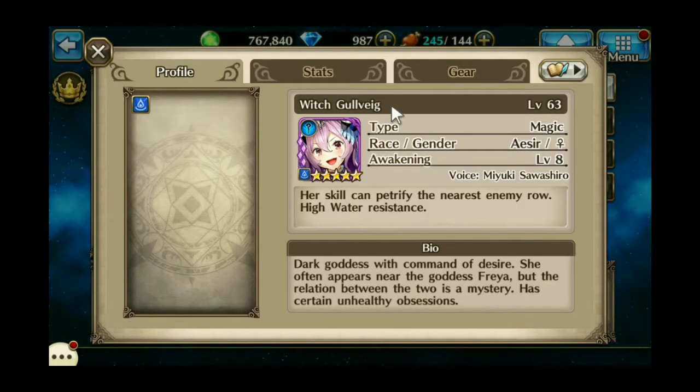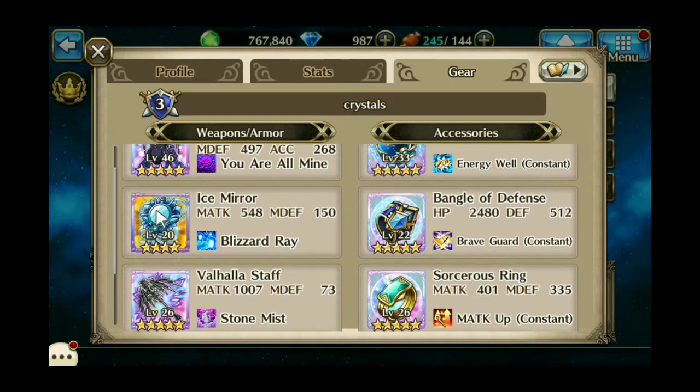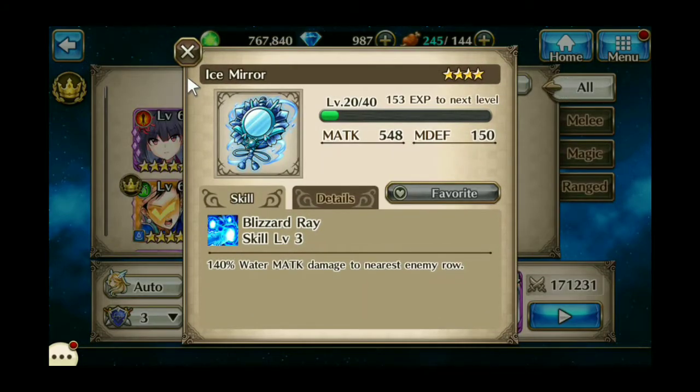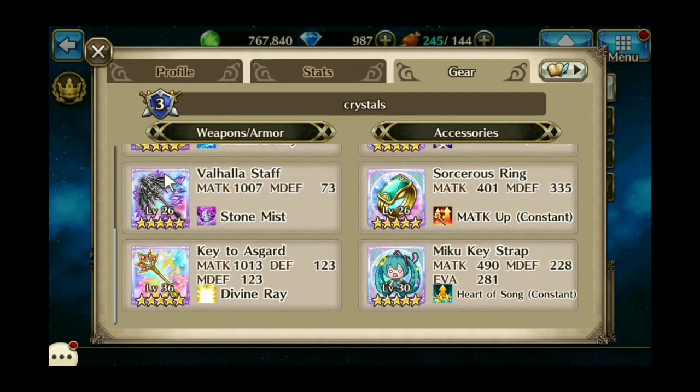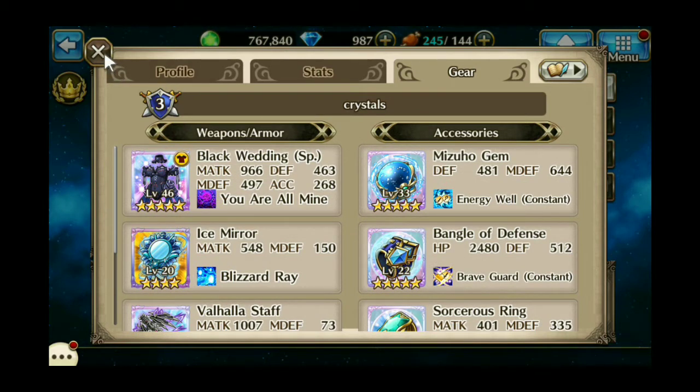I'm using Galvig Awakened with her costume, which is just for the stat boost. Her auto attack is water based so I'm really not too concerned with the equipment. If I could get all equipment that's skill level 1 on her and just let her use her auto attack, that would be perfect. I have the Ice Mirror which does a good bit of water damage, and the rest is just to feed her auto attack. I'd prefer the gear skills not to activate.